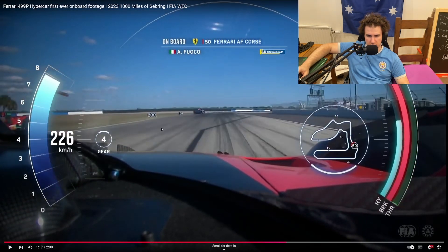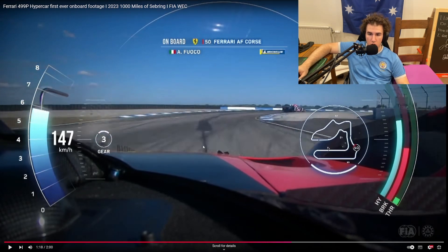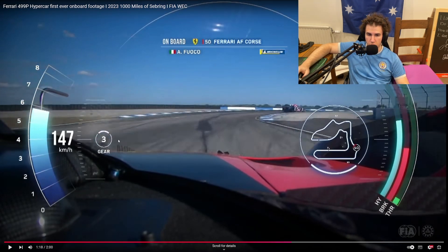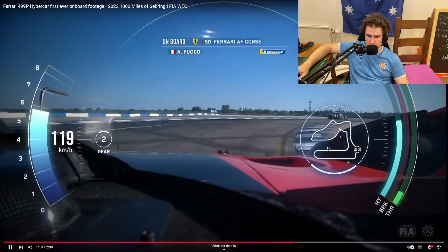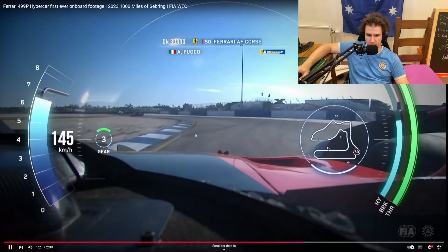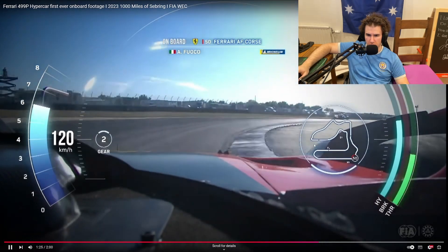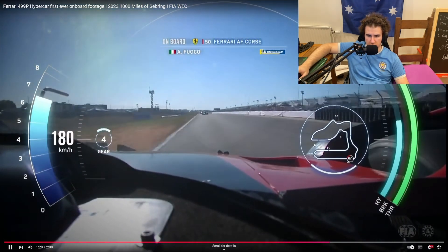Then do this sort of double-apex corner - brake hard into here. It's very easy to go wide if you brake too late, and you'll invalidate your lap time. You want to touch the curbs, and this one is also very tricky - you really shouldn't touch this exit curb when exiting the corner because I've had a few issues there. Then here you also want to brake hard; you don't want to lock any of the brakes onto this straight.